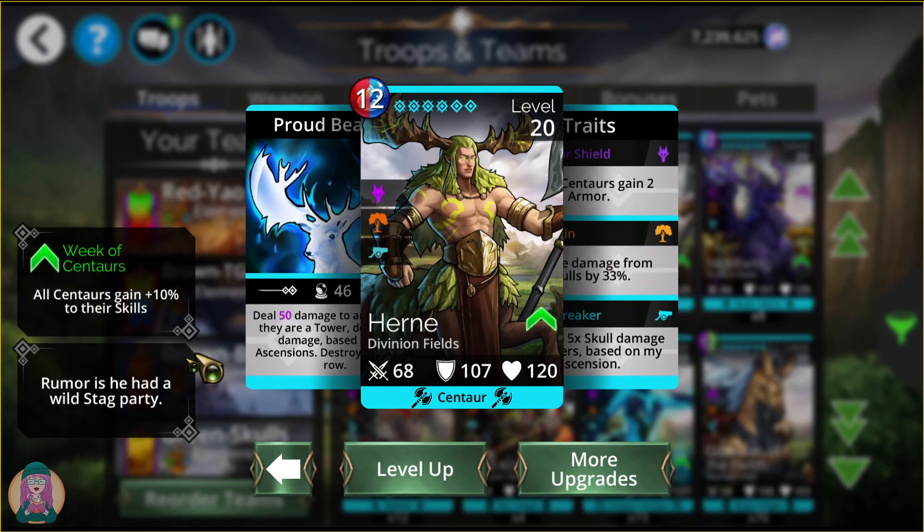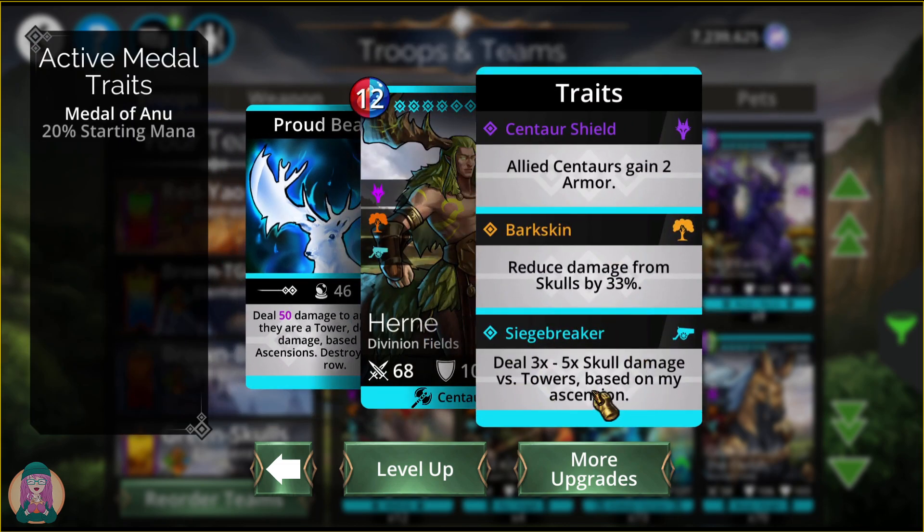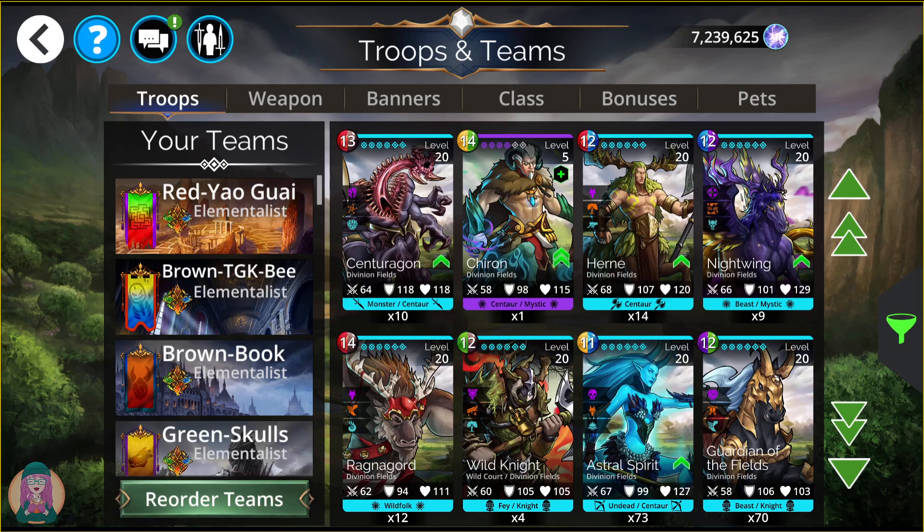Hern — this is our Siege Breaker, for fighting towers including Leona's Tower. He does 3 to 5 times damage based on his ascensions: at base rarity it's 3x, at legendary it's 4x, and ascended to mythic it's 5x damage to towers. He does the damage plus destroys a random row. He's mostly good for fighting Leona's Tower or taking into a tower event.